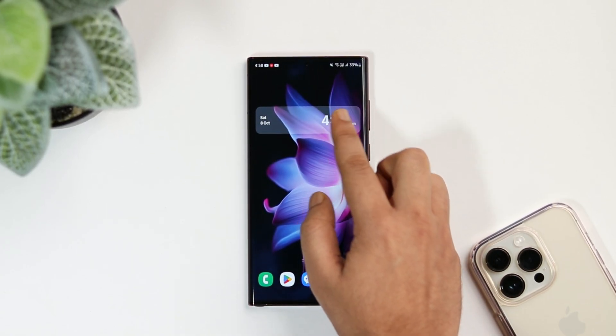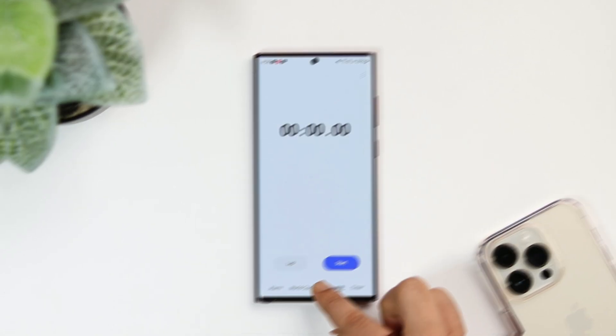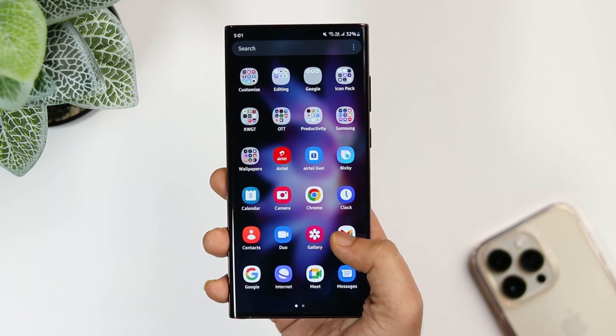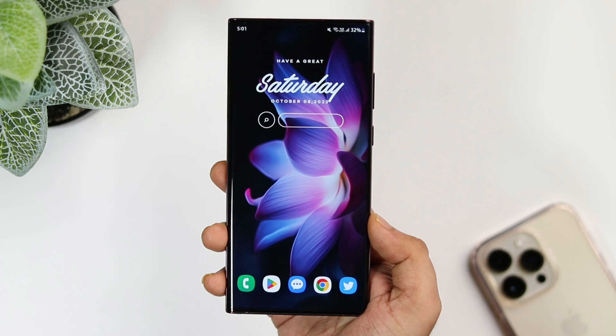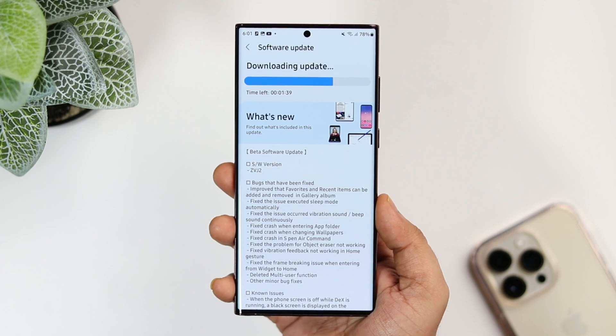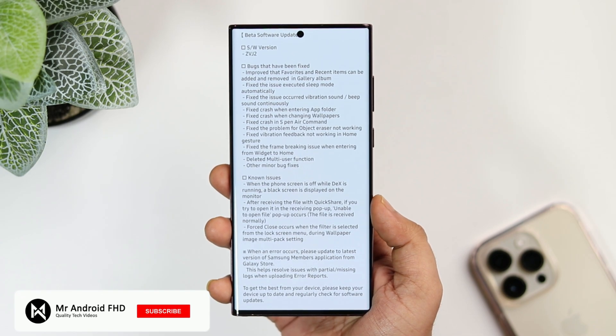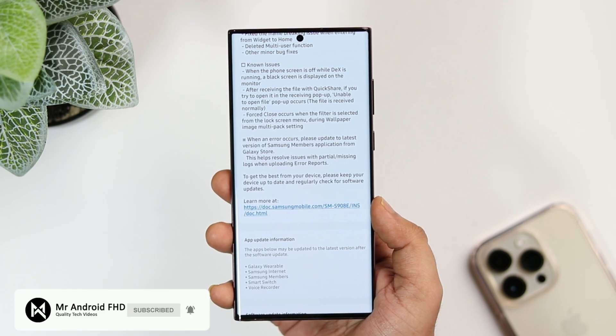I've already made a detailed video where I showed all the new features of One UI 5.0, so if you haven't already, don't forget to watch that video from the link in the description below. So that's pretty much it — this was a quick video regarding the Beta 4 update which I just received on my S22 Ultra. If you guys liked this video then be sure to hit that like button, subscribe to this channel if you haven't already. I'm Mr. Android and I will see you guys in the next one.